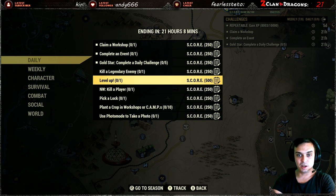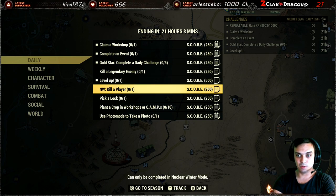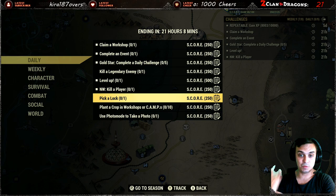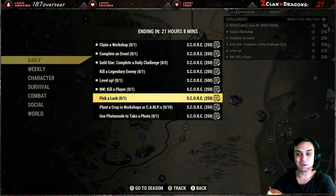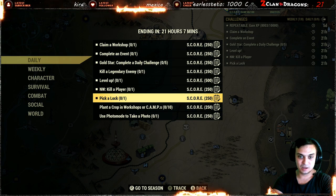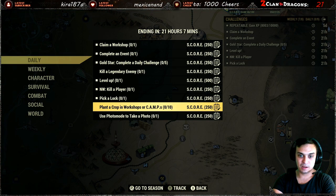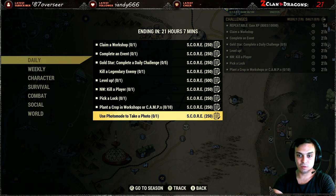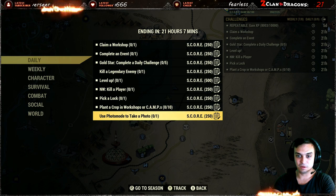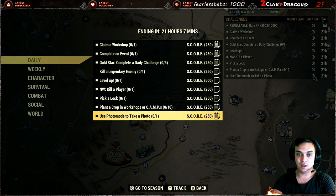You also need to level up, kill a nuclear winter player — easy, just one player. Kill a creature — I killed ten guys this morning doing that. Pick a lock, plant a crop in a workshop or camp ten times, and use photo mode to take a photo.